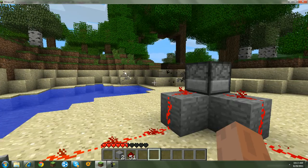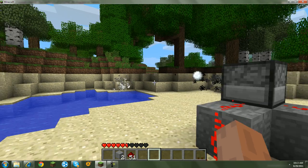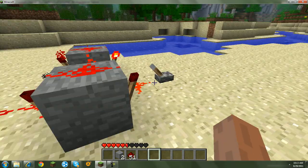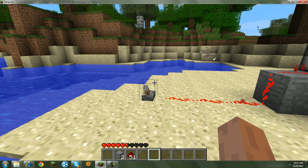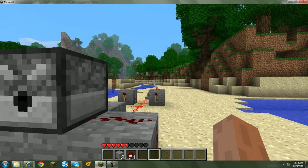Now it'll shoot rapidly with all these different things. That's how you make a redstone dispenser arrow-shooter machine gun. Thanks for watching and goodbye!